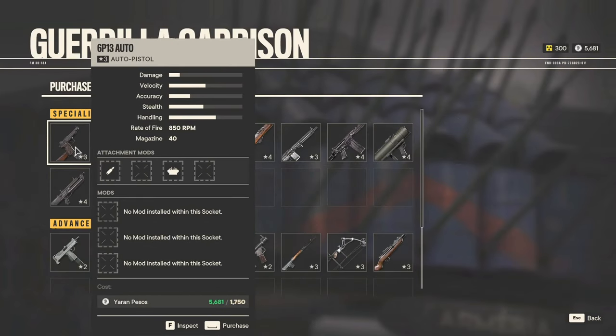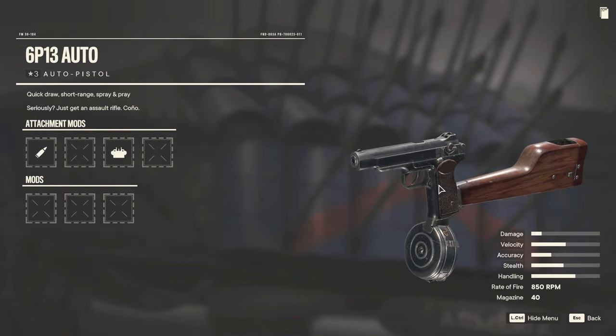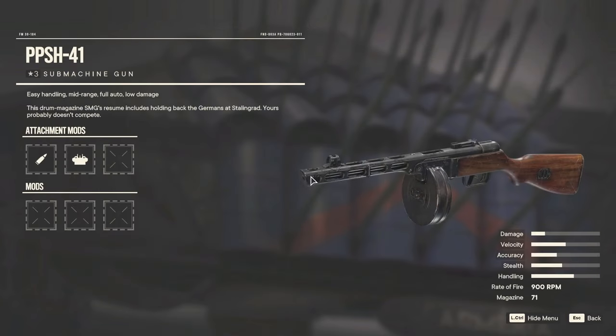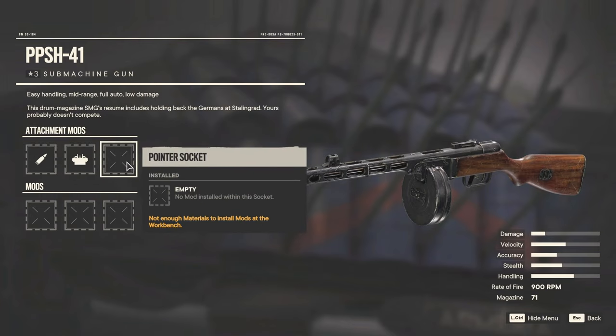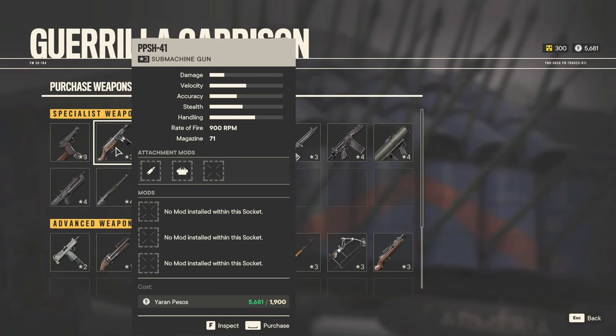I think I recognize you — yeah, I recognize this. I have one of those in Payday, I think. It's nice. And a 6P13 pistol. We've got the unique variant of you. But hey, the PPSH — daddy. I'll pick you up because I know someone's gonna yell at me if I don't.